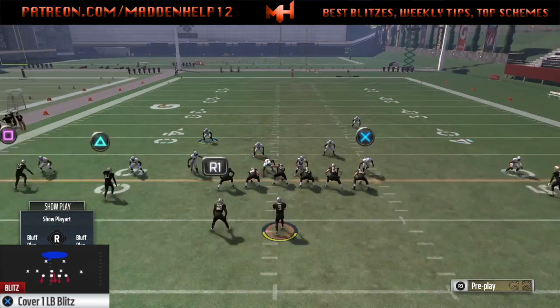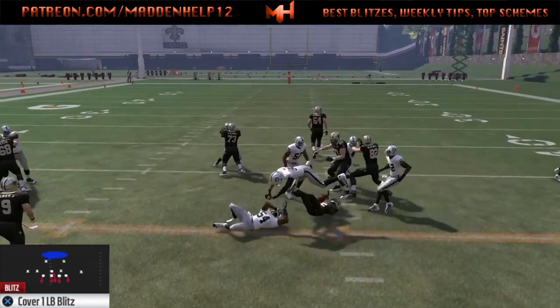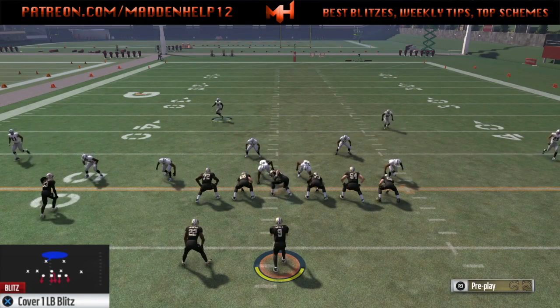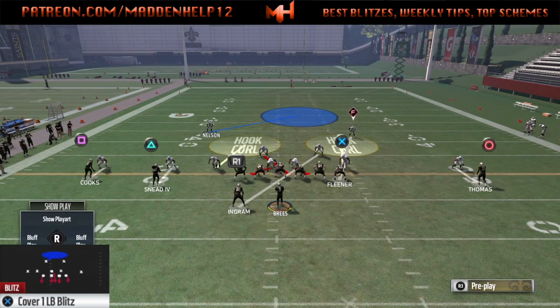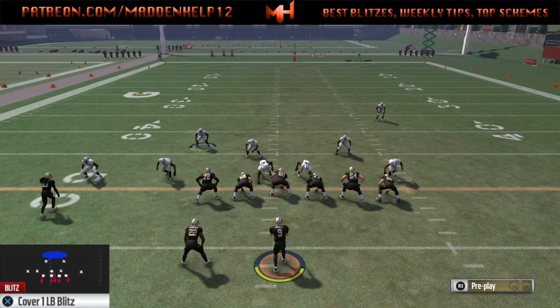You want to use either the free safety or a linebacker on the running back. What you want is that free guy to shoot the gap and tackle the running back in the backfield. The main key is getting that blitzing linebacker — we're only sending three — and getting that guy to shoot free through the gap for an easy tackle.